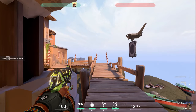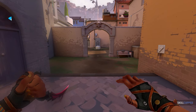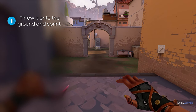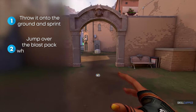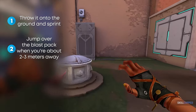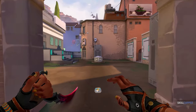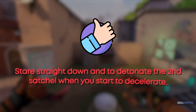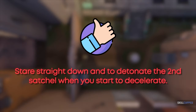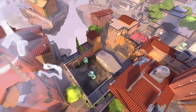When you position yourself directly on top of the Blast Pack, you'll go straight up in the air, which can be good to get to elevated positions such as A Heaven on Haven. To move quickly using satchels, throw it onto the ground and sprint at it — preferably with your knife out for optimal speed. Jump over the Blast Pack when you're about two to three meters away, and when you're about halfway descended, detonate it. For the second satchel, stare straight down and detonate when you start to decelerate, which will propel you at rapid speeds through the map.